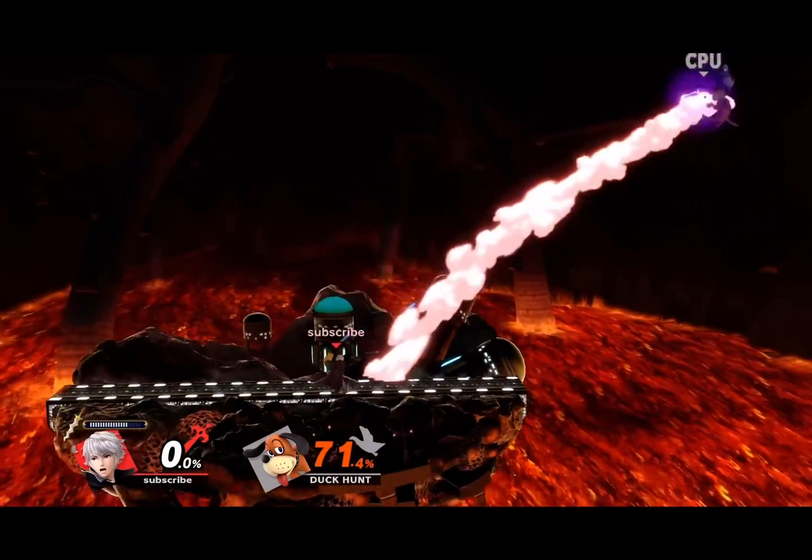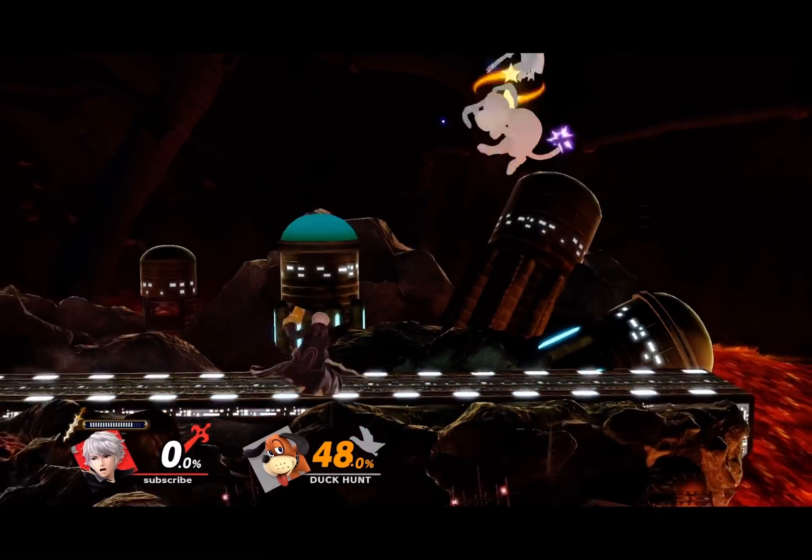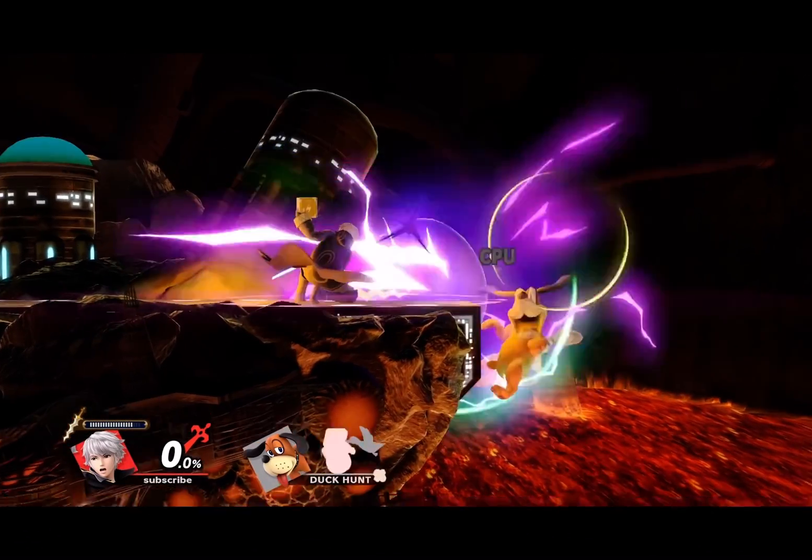For Robin, it's down smash. Why does this move have more range than forward smash? It hits you from behind, murders shield — you are not safe around this move.